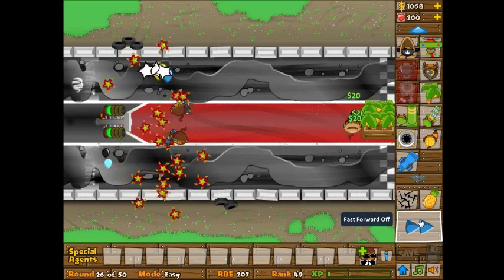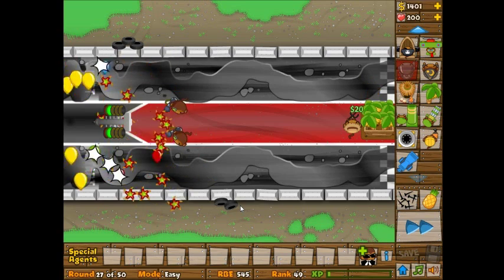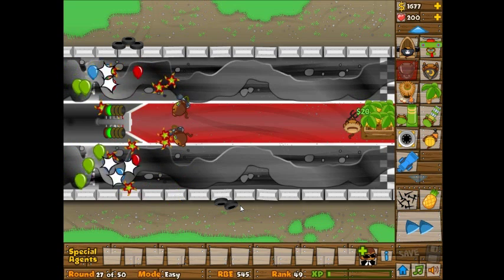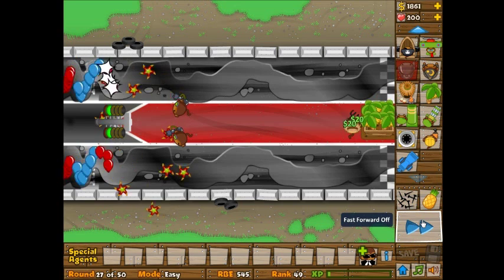I've got lead covered because of their red-hot rings, which are now really red-hot glaives. I like round 27 because it's just a bunch of streams of bloons, which is really nice for the glaive ricochet — it just totally destroys them.